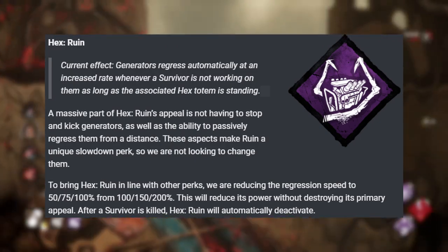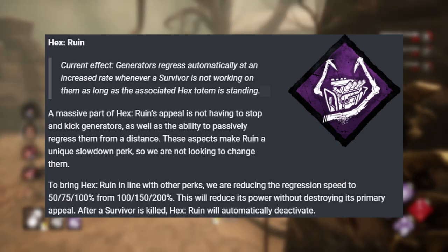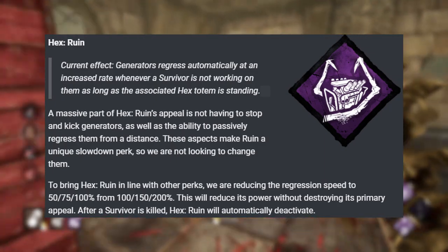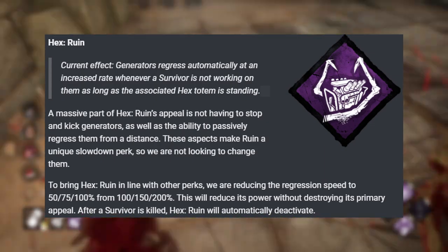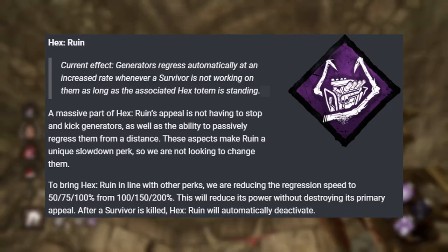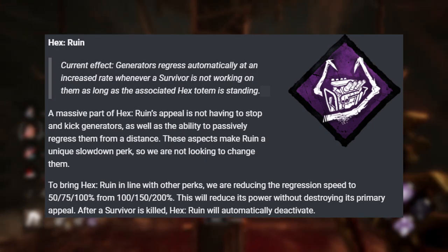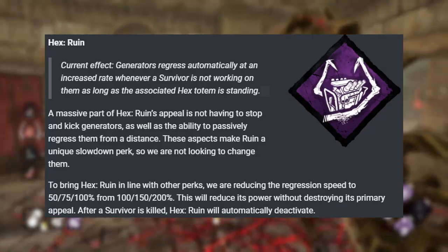Now I'm not a fan of this, not because I'm a killer main — hear me out. Hex perks are supposed to be devastating. Look at Hex Devour Hope, you can straight up yeet people out of the match. Could you imagine if they said for Hex Devour Hope, once you kill one survivor it just stops? You worked really hard to get that up there. And Hex Ruin can be destroyed very quickly — most killers will tell you it doesn't stay up very long. So you got a perk that doesn't stay up very long and it's going to kill itself when you actually do the job you're meant to do. I guess we're going to have to play this one to see how it looks.